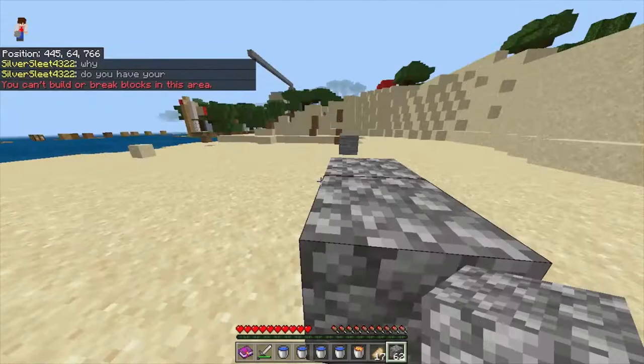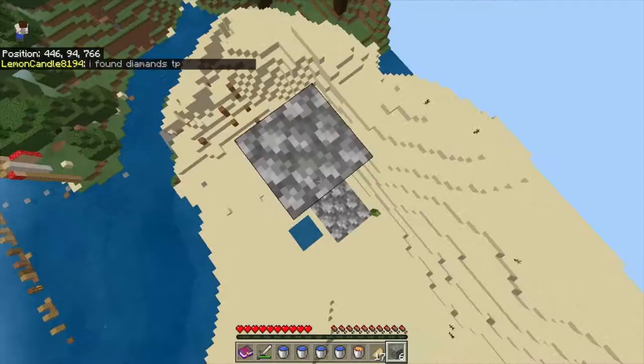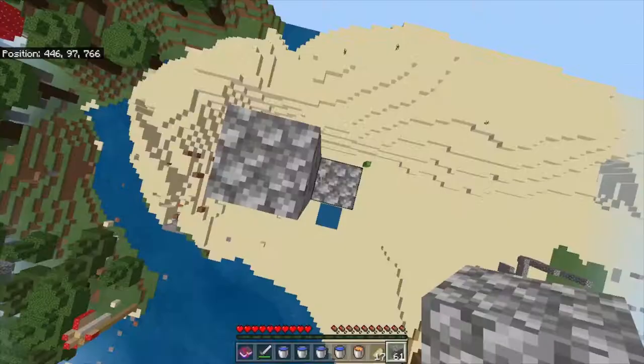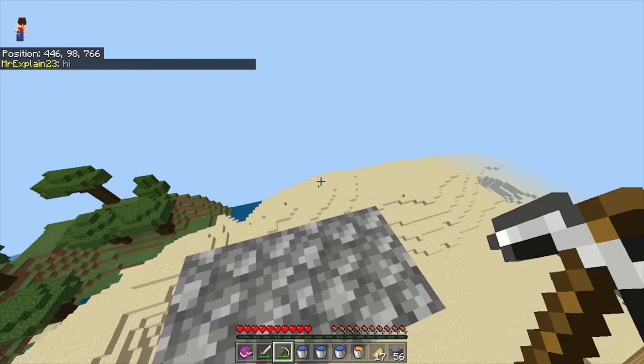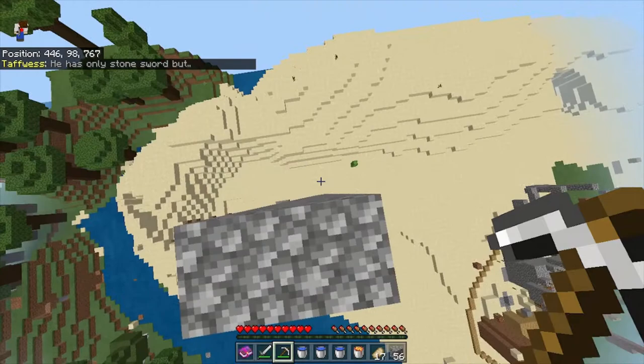You're going to want to place two blocks on the very edge like so, and then start to build upwards. You can build this to however tall you want it to be, even up to the build limit, but I'll just be keeping it here for demonstration purposes. Next, you're going to want to remember which side the world border pushed you to. Since it pushes to the right side, we're going to be placing a—